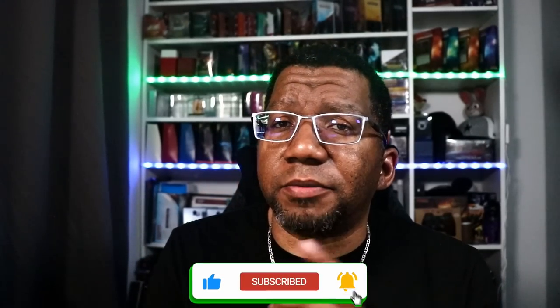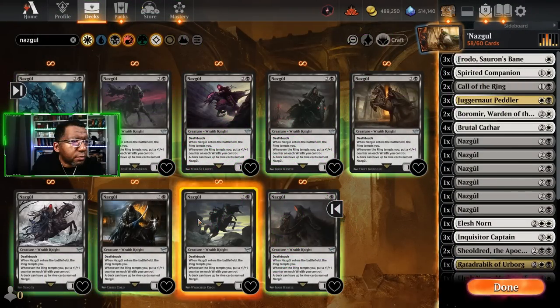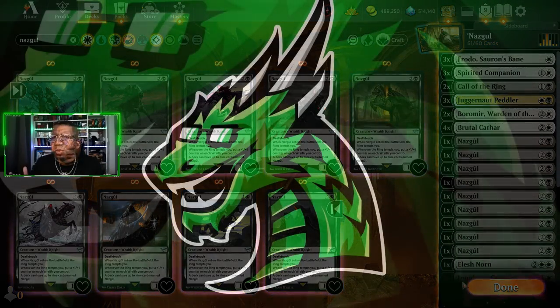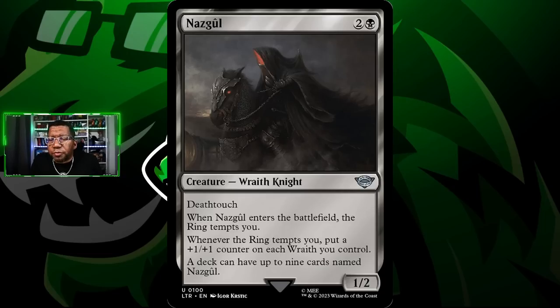Alright, what's up Dragon Brood - today we're going to be getting some Nazgul in, and it's going to be probably better than you think, at least I'm hoping so. Let's go take a look and see what we got from the early access. Playing some Nazgul - first things first, what I had to learn the hard way: you actually have to choose each individual art if you want all nine arts in the deck, which is weird.